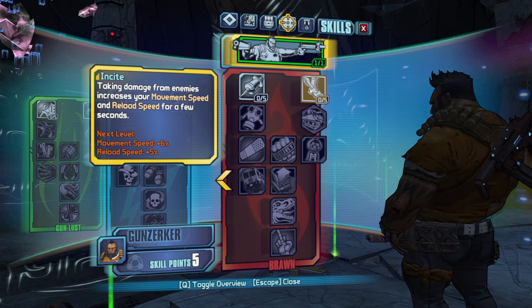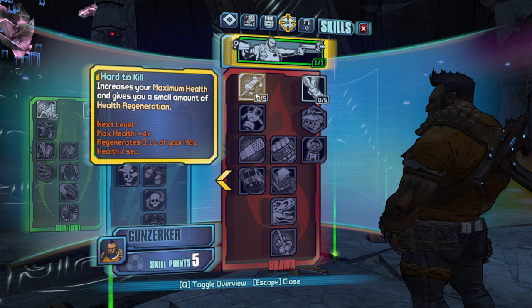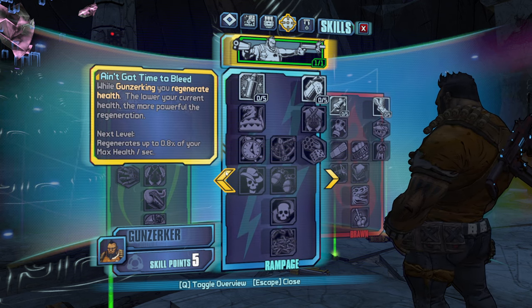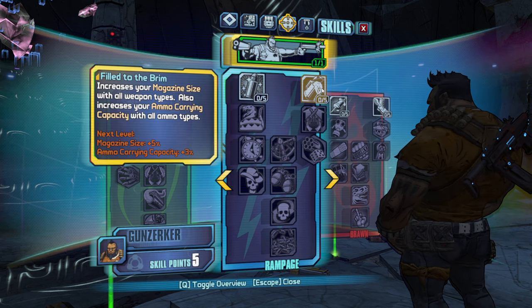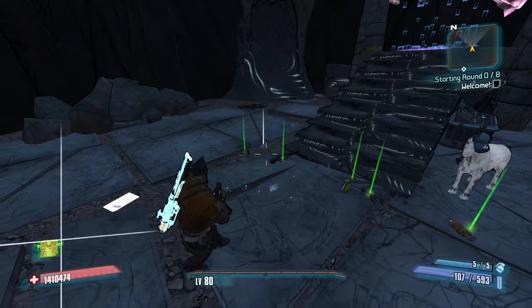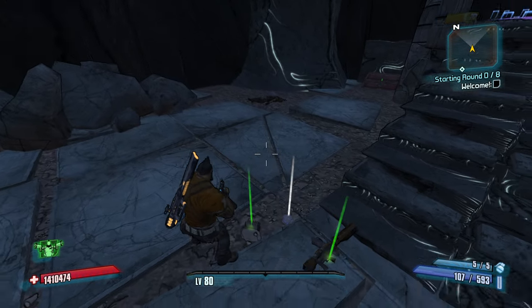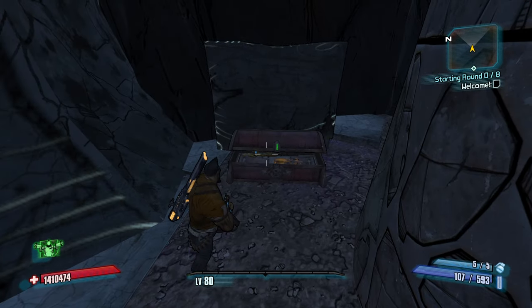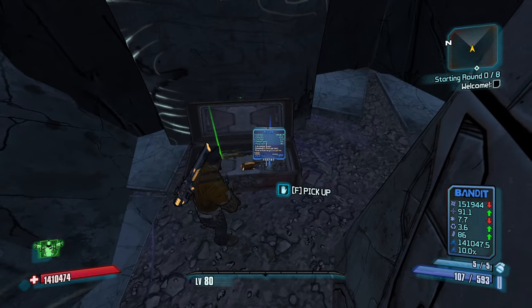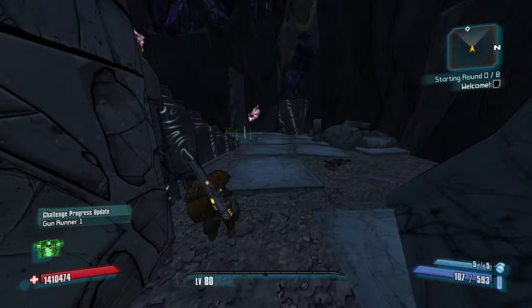Joel goes to his right side skill tree first. I'm not sure if it's optimal or what, but I think it could use some work. He's apparently a god at this game — talks about how he's beaten it without Moxxi weapons a whole bunch of times in a row.